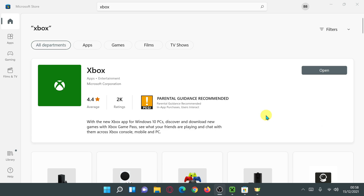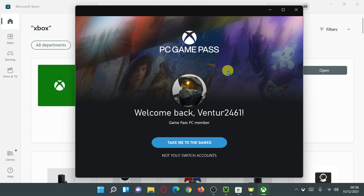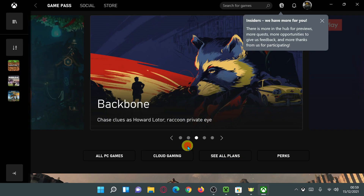Once the Xbox app has finished installing, it should say 'Open' — go ahead and click that. Because I'm already logged into the Microsoft Store with the same account I purchased Minecraft with, it should say 'Welcome back.' For you, it might ask you to log in again, so go ahead and log in with the same user ID that you purchased Minecraft with.